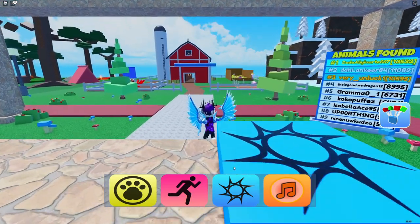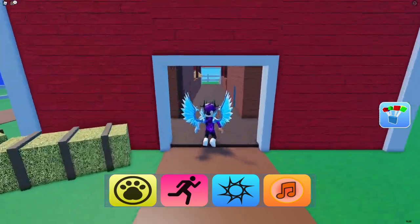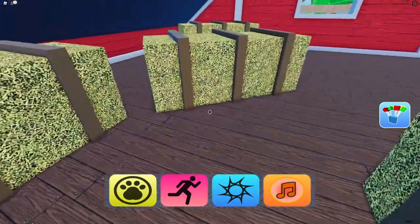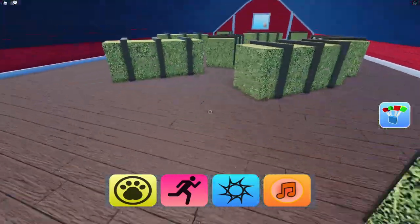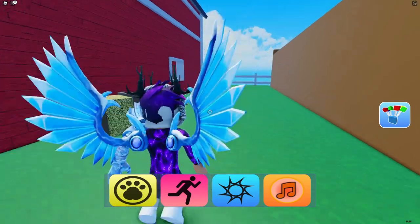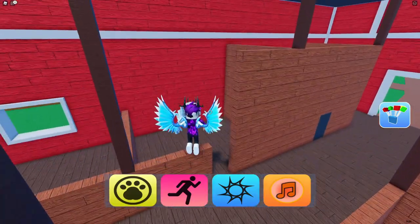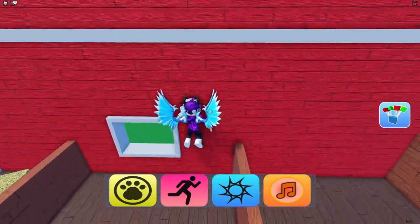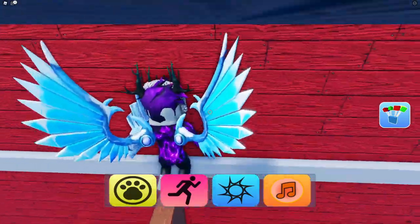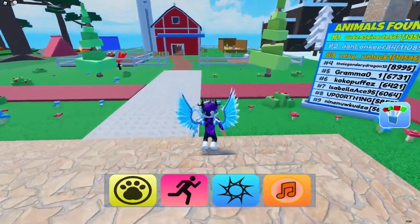Now follow me to the barn to collect a few more animals. Go up these ladders and just behind some hay bales you'll find the chick. Next, jump out here to get the cow — jump up here, across while walking forwards, and just in this area you'll find the cow. We need to teleport it to get them out.